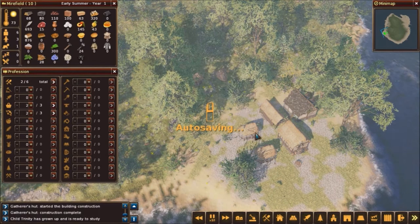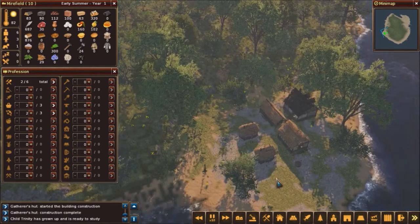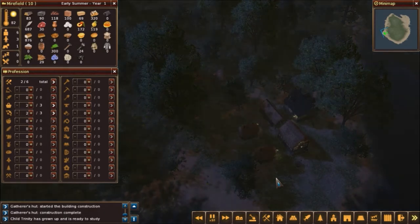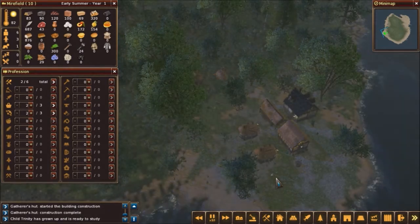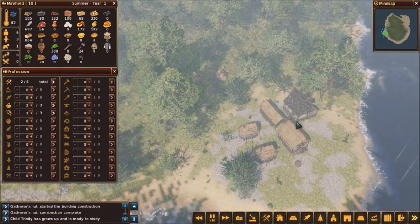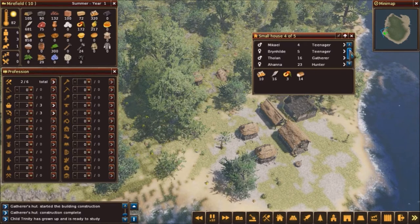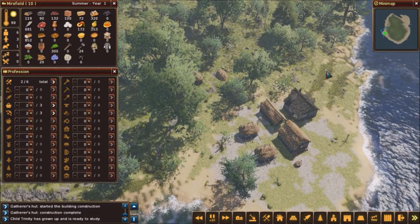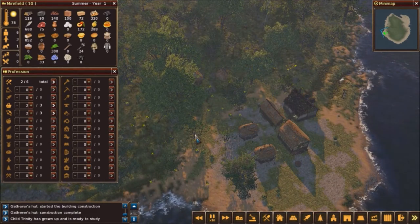Trinity has grown up and is ready to study. You can set up auto saves too. Our little village is underway. I'm going to build a second house at some point. A shack holds 3, improved shack holds 4, small house holds 5, improved small house holds 6, and larger houses go up from there. The better the home, the more likely couples will get together, women will get pregnant, and your population will grow.